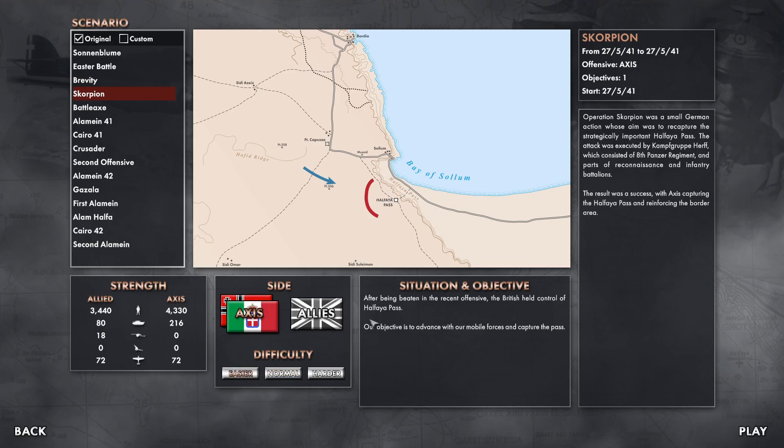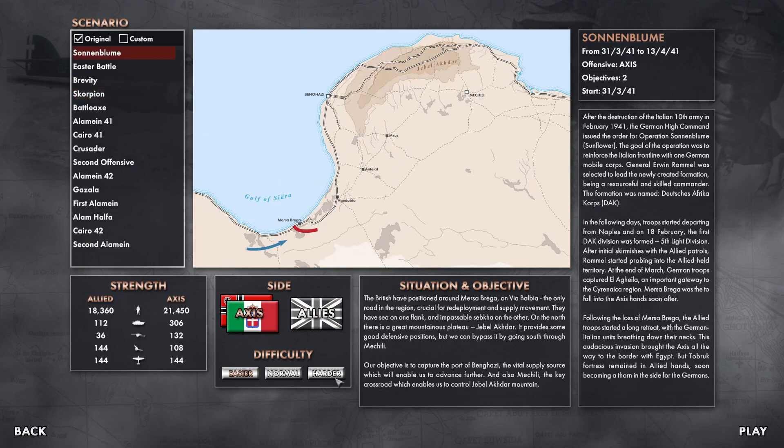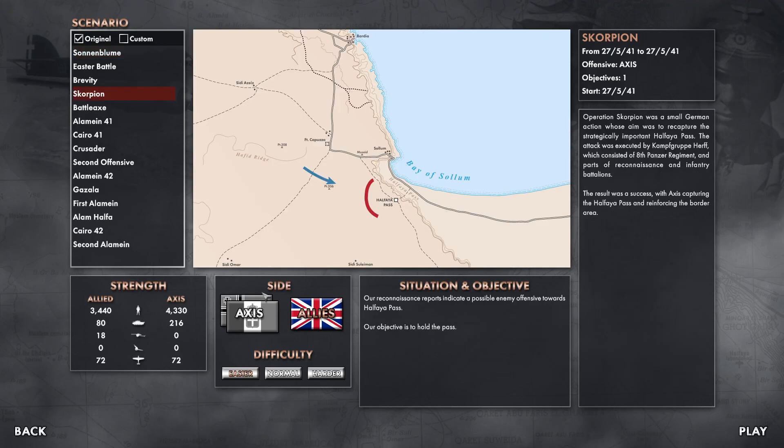We'll go easy because the AI is very challenging. Although I've played this twice before and won it twice as the Axis, I've also played it as the British — lost one and won one — and it can be a very difficult game. You get a nice little situational objective depending on who you're playing and a little bit of history on each scenario. You can see all this history available along with the objective and situation for both sides, which is a lovely touch. Axis on easy — let's play.